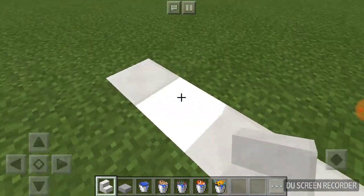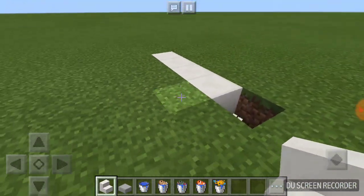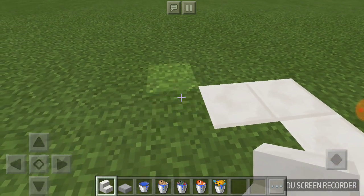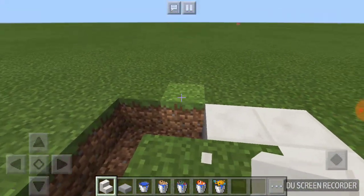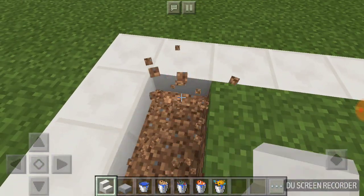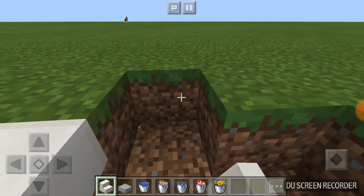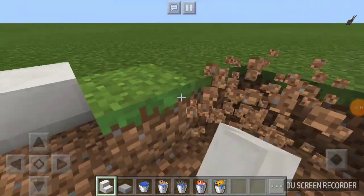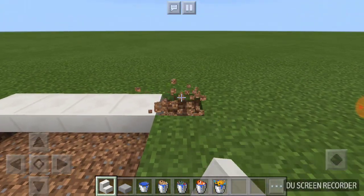Okay, I'm going to do five blocks. My Minecraft has been glitching a lot. Mimi doesn't have school, which is unfair. Let me count — one, two, three, four, five — there you go.